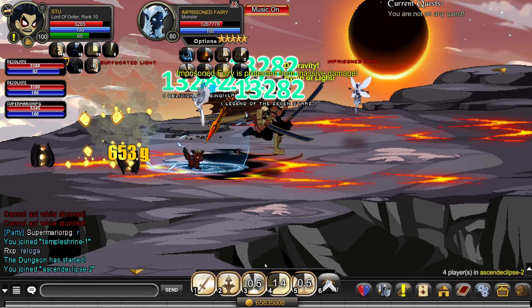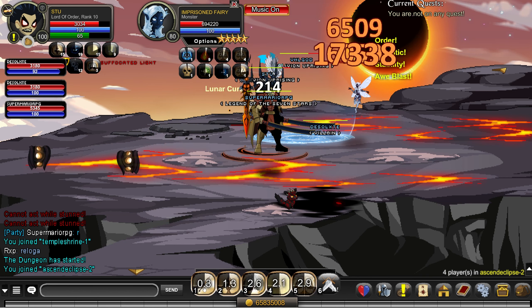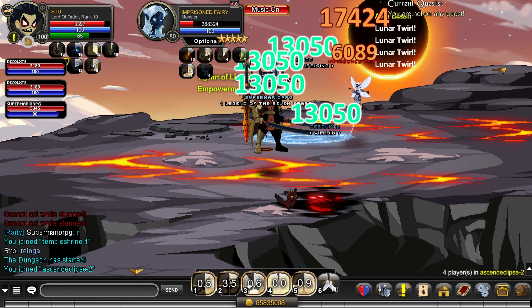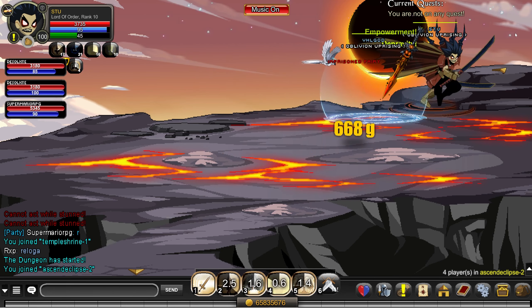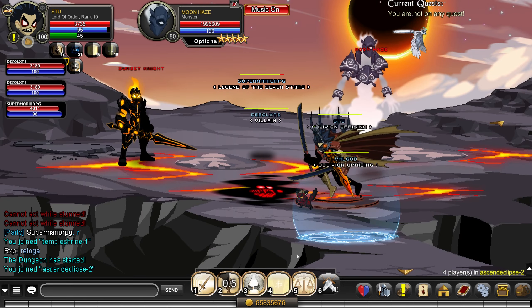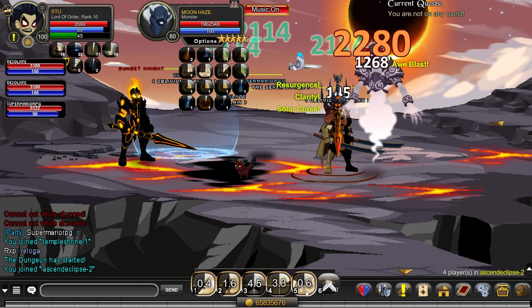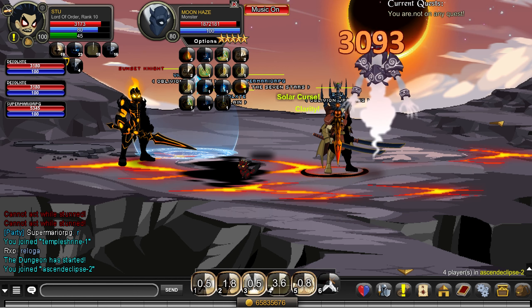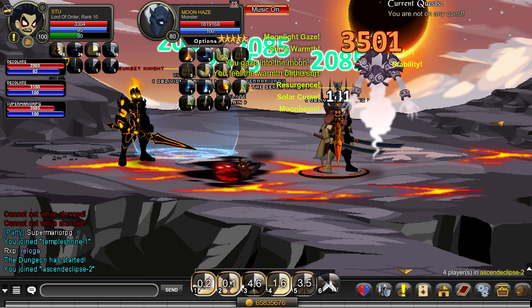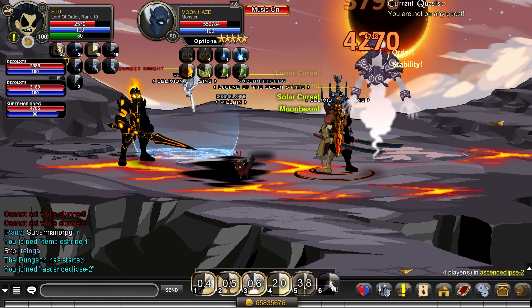After the Suffocated Light dies, go on the Imprisoned Fairy. Next room: everyone but Lord of Order goes on the Sunset Knight; Lord of Order goes on the Moon Haze. Lord of Order needs to taunt — when 'gaze into the moon' appears, as soon as that text fades, taunt so you take the stun for the team.